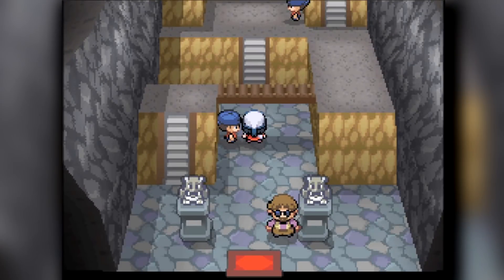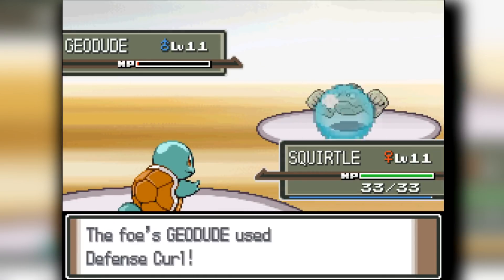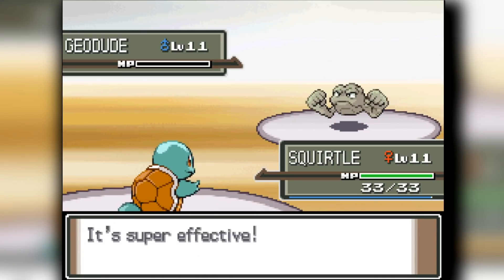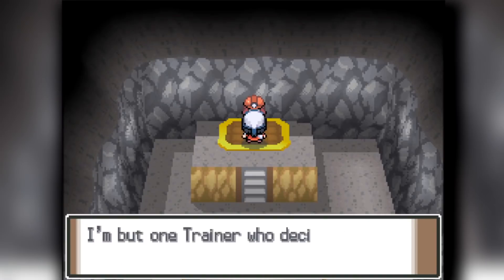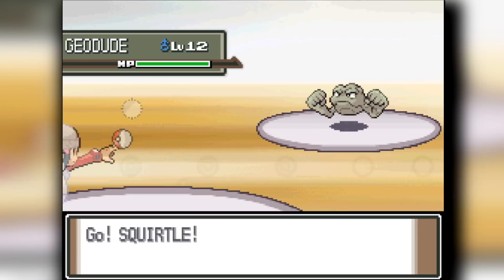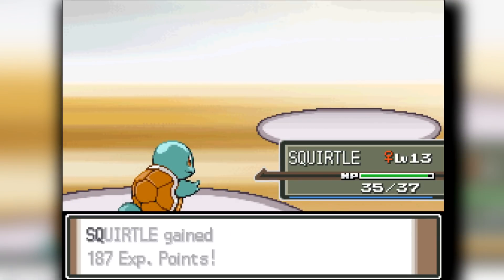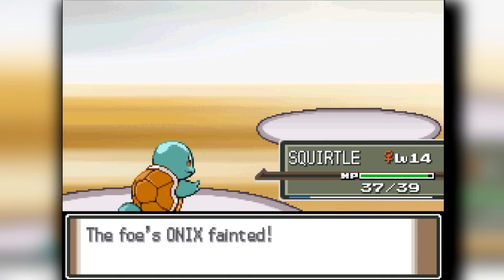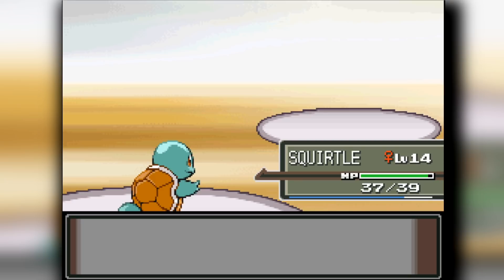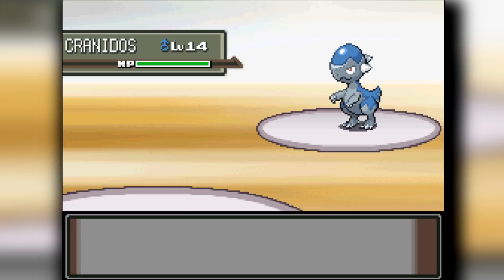Once we have Squirtle at a decent level we are just going to head into Roark's gym. He's not as high a level as I wanted, but clearing through the training we get a little more XP and we have Water Gun to beat down Roark. We clobber through the first two Pokemon, Geodude and Onix. I was worried because Onix used Leer on me and my defense was weakened, but eventually Squirtle knocks out the Cranidos and we get the first gym badge. Not too bad for our first gym fight.